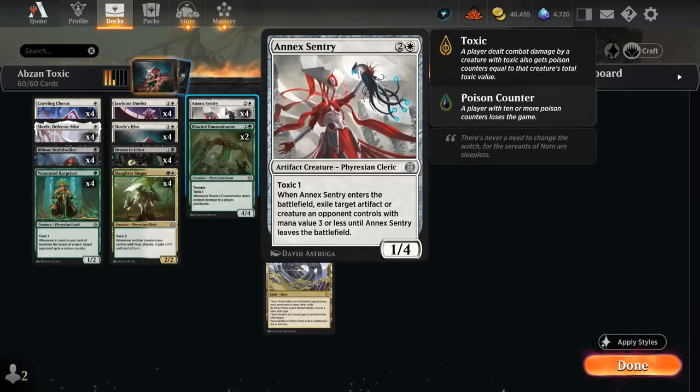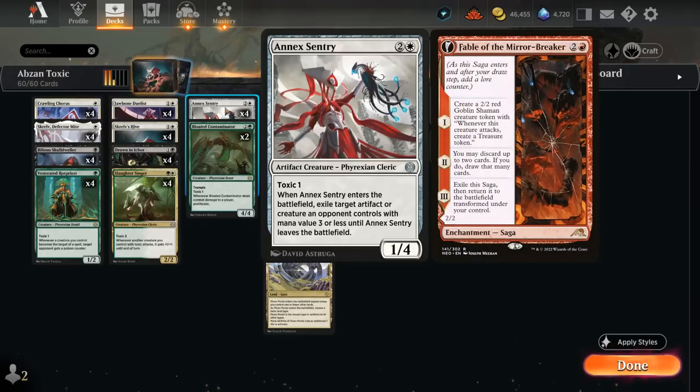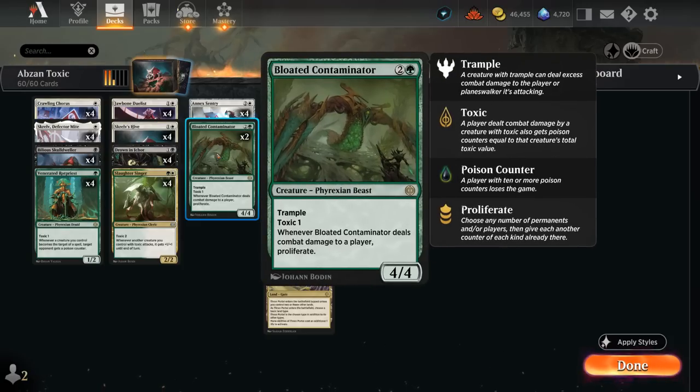At 3 mana we play a full set of Annex Sentry, which shines especially in Best-of-1 against aggressive creature decks. It enters the battlefield and exiles an opposing artifact or creature with mana value 3 or less until the Sentry leaves the battlefield — it can also exile a token for good, like one from Fable of the Mirror-Breaker. The Sentry itself also has Toxic 1.